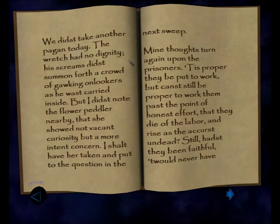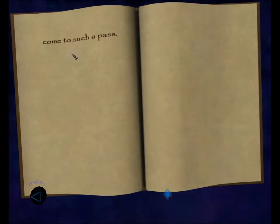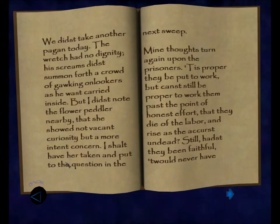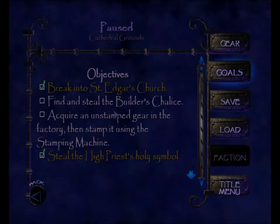Slip into the room behind him — there's something to read: 'We didst take another pagan today. The wretch had no dignity, his screams didst summon forth a crowd as he was carried inside. I shalt have the flower peddler taken and put to the question in the next sweep. Mine thoughts turn again upon the prisoners — canst it be proper to work them past the point of honest effort, that they die of the labor and rise as the accursed undead? Still, hadst they been faithful, t'would never have come to such a pass.' We need to pick this chest open — up, right, left. Inside is an effigy of St. Edgar worth 50, brings my total to 38%. It is the third item of special loot, which completes the objective — Find at least three special loot items. Three found.